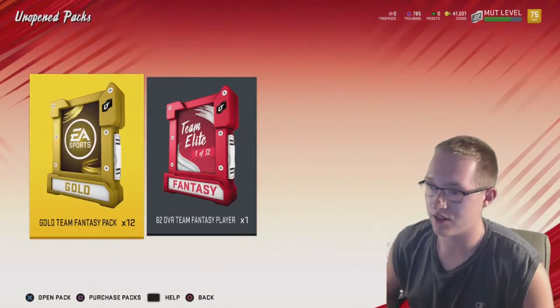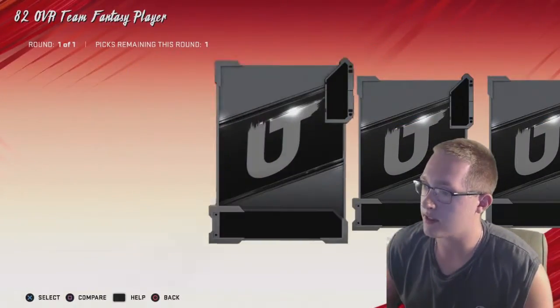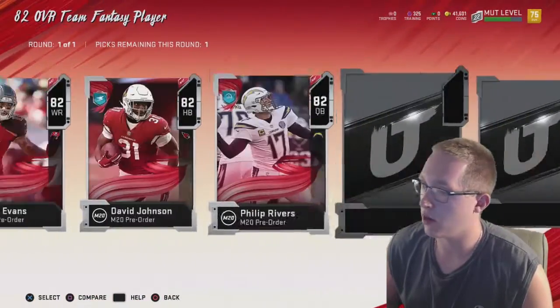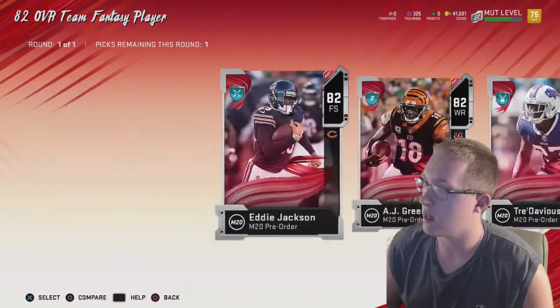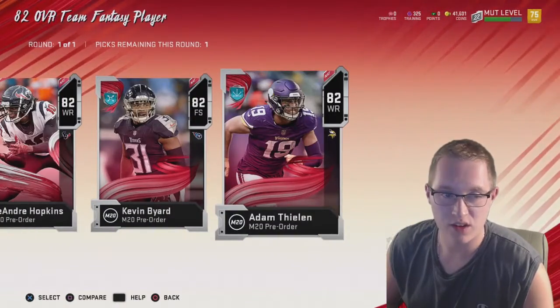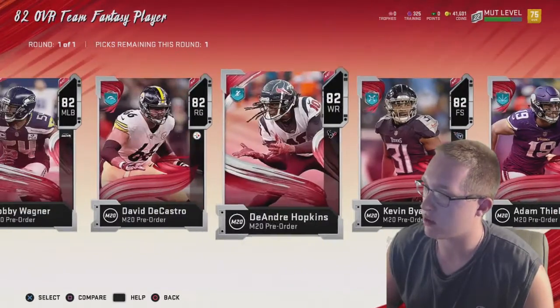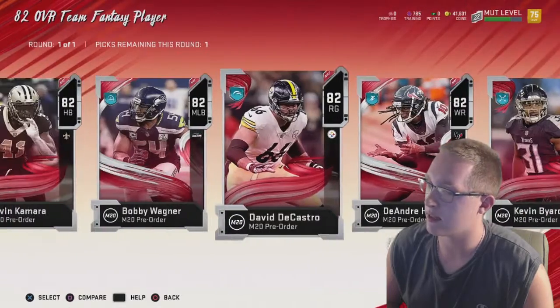We're gonna quick sell that. Now we have the 82 overall team fantasy elite pack. Let me show you guys basically who I'm going to select. I already have the 86 Baker Mayfield and 85 Marshon Lattimore. I'm probably not gonna get a wide receiver because they're not really that fast — like 79 speed. I need a guy that's really tall.